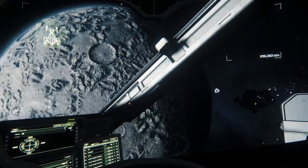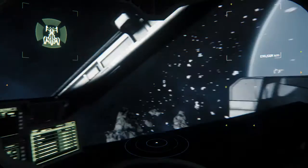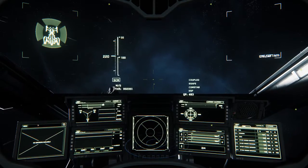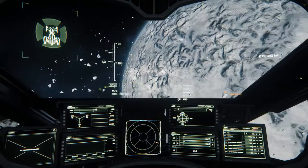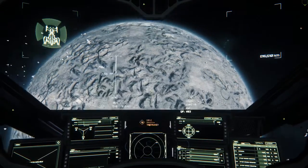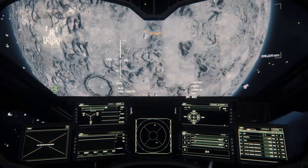One thing that's really cool — all of these moons and planets have their own rotation and they actually orbit their parent star. There are real orbital mechanics here. If I were to shut the engines off right now I'd actually be orbiting this moon. Real physics — really cool to know they're doing things like this.